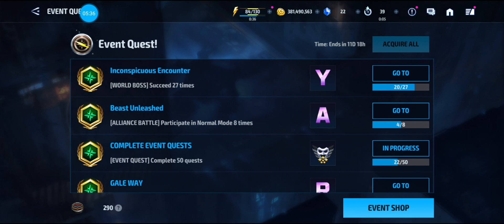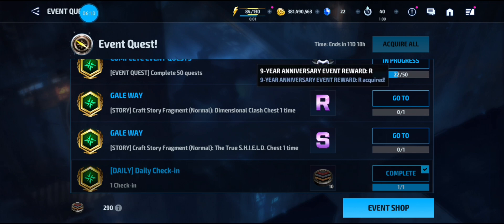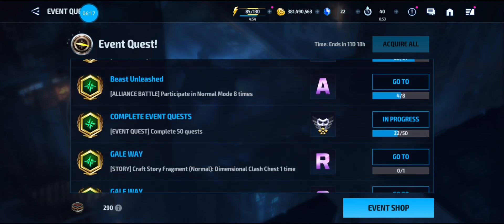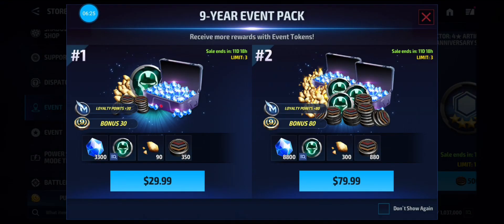For the event quest where you need to get your tokens — one thing I forgot to mention: for story mode you have to do Normal. I wouldn't do all of them; just do the ones for each puzzle piece so you can save energy. The Dimensional Clash and True Shield are just four rounds each, so you do get the letters. So far you should have around 290 tokens.